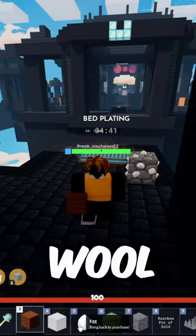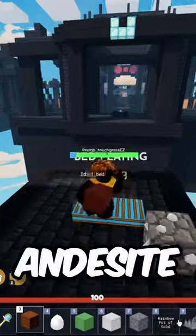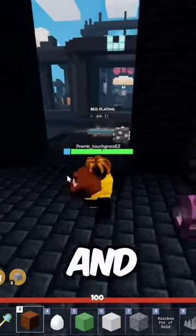So it has to be brown wool, then you wanna put the egg, then dark green clay, white wool, andesite, rainbow pot of gold, and the spike trap.